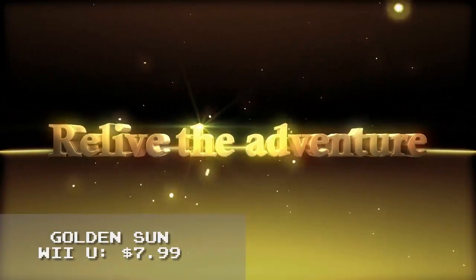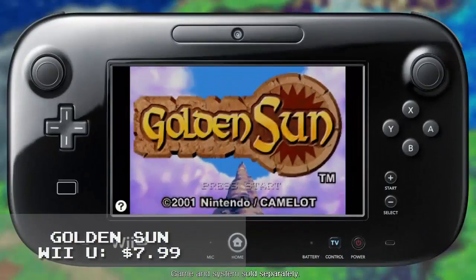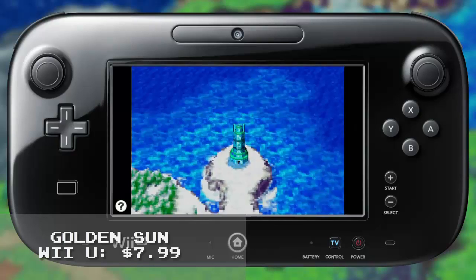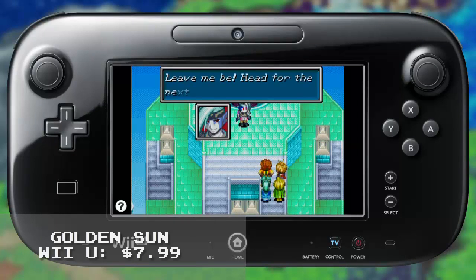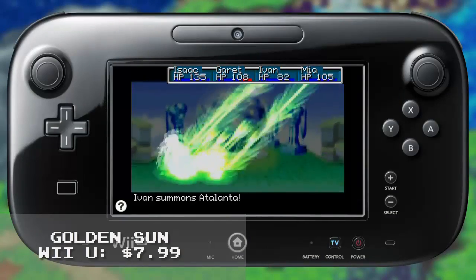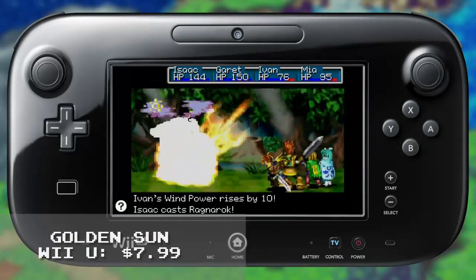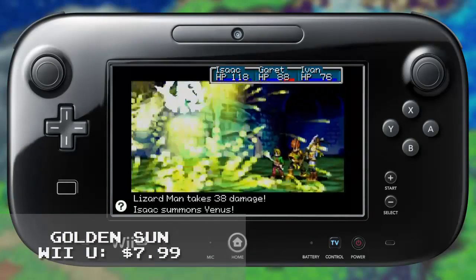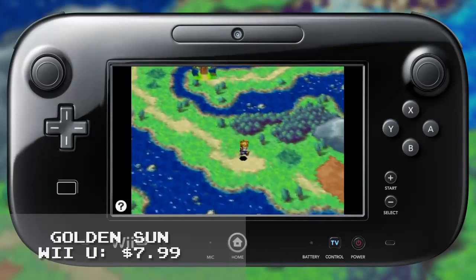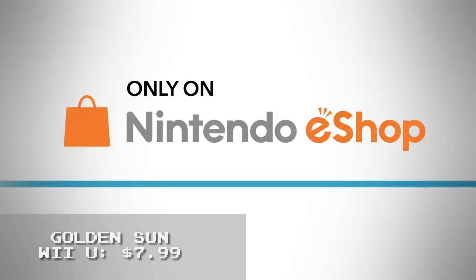Next up on the Virtual Console, we have two more Game Boy Advance games this week. The first of which is Golden Sun. Forces of darkness are pursuing the lost art of alchemy. As they draw ever closer to their foul purpose, mankind hangs in the balance. You and your companions are the last hope. In the Golden Sun game, use Noble Weapons, Magical Synergy, and Elemental Creatures known as Djinn to get the upper hand in dangerous battles. Combining Djinn in different ways will allow you to create powerful spells and attacks against deadly foes. Can you prevent the oncoming darkness? Golden Sun will be available on the eShop today for $7.99.